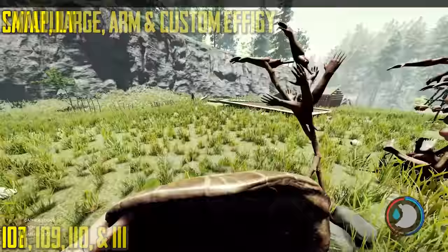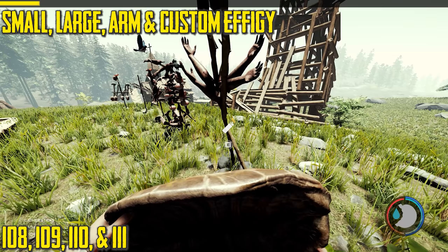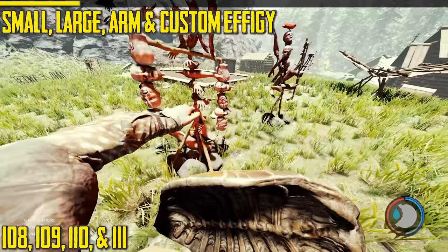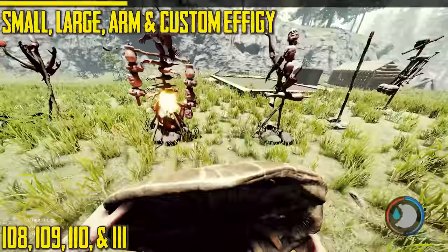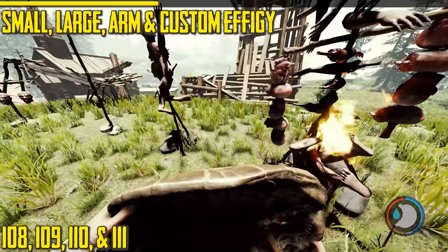Next is the arm effigy. All effigies perform the same function — it's basically like having red paint on a stationary position. When you light it, cannibals are unlikely to attack you while it burns, but it has no effect on mutants. They will sometimes ignore it anyway due to randomness in the enemy code. Once it finishes burning, bones and stuff end up on the ground. If it has heads in it you'll get skulls, but if you're far away when it finishes, the skulls and bones may disappear. You want to be nearby when it finishes burning. This applies to all effigies: the arm effigy, the large effigy, and the small effigy.